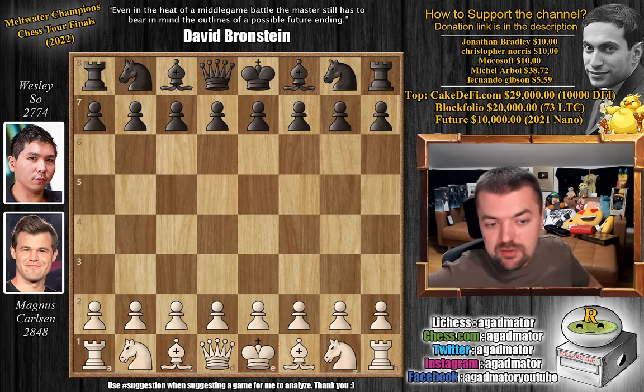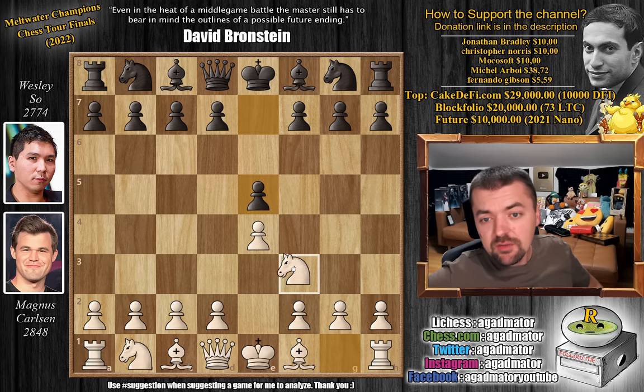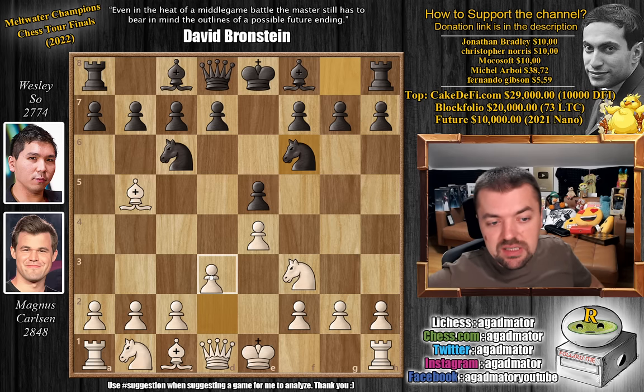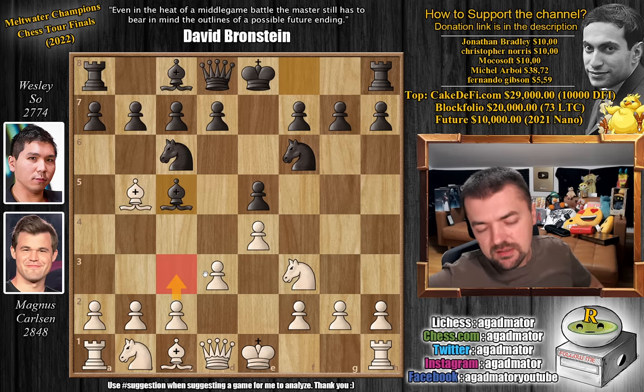Magnus with the white pieces opens with pawn to e4. We have e5 by Wesley, knight to f3, knight to c6, and bishop to b5. Magnus goes for the Ruy Lopez. Knight to f6 — Wesley replies with the Berlin Defense — and pawn to d3. We have bishop to c5 and now c3, still the most popular idea.